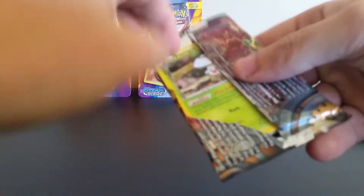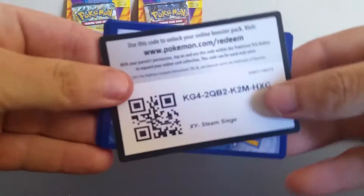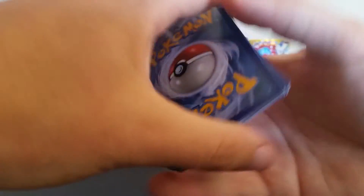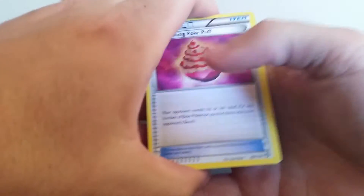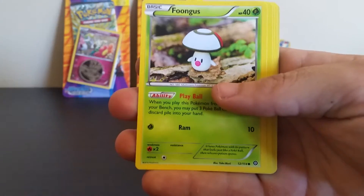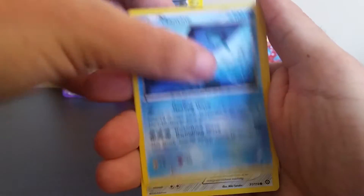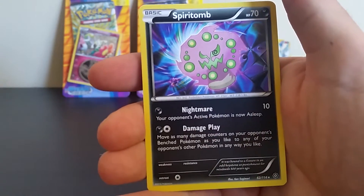Next pack. Thanks very much for subscribing, hopefully try and get the channel up to 100 subscribers soon. So we got Capticat, Pokepuff, Fluffy, Steelix, Spurlink, Fungus, Bergmite, Joltik, Mantine, Clink. Reverse Nidoran. And the rare is a Spertum.